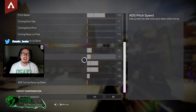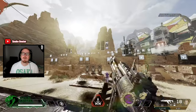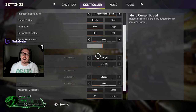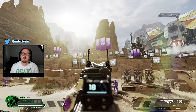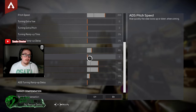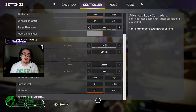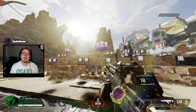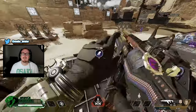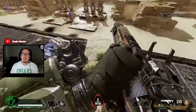For ADS pitch speed, we're going to be focusing more on recoil control. Have a look up and down — how does it feel? If we have ADS pitch too low, the recoil pings up too high. If you're overshooting upward, turn it up. If you're going too low, it's too high, so find that middle ground where you're hitting the target as much as possible. It also varies depending on which sight you're using.